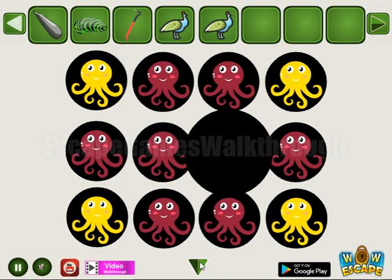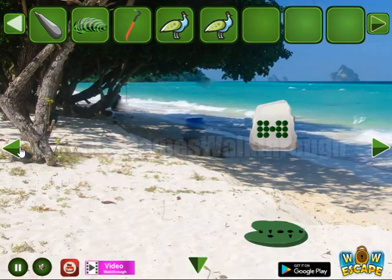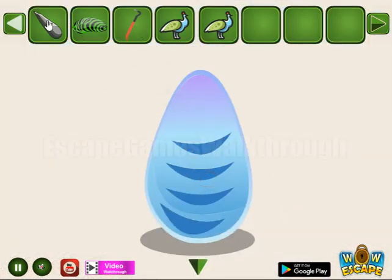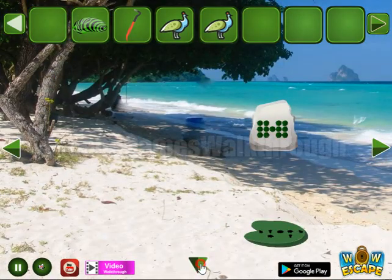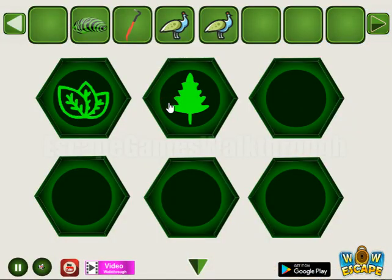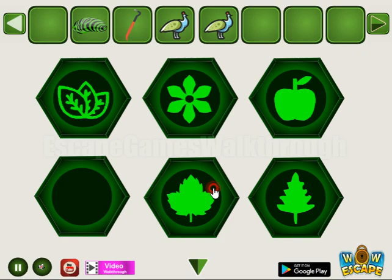I get this seed. Nothing in this room. Going to the left — let's use crowbar or sharp stone on this egg. And this hint is for these six hexagons. We have leaves, tree, flower, apple, acorn, and a strange leaf.